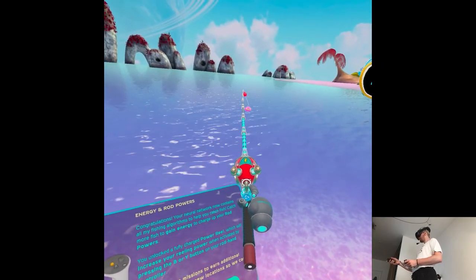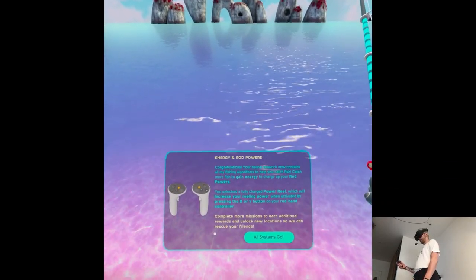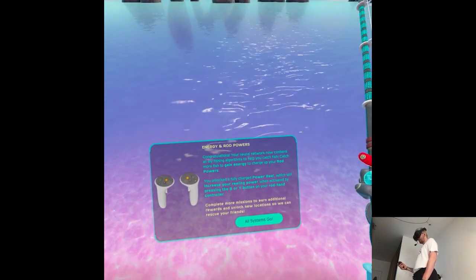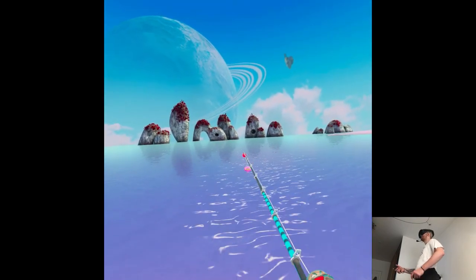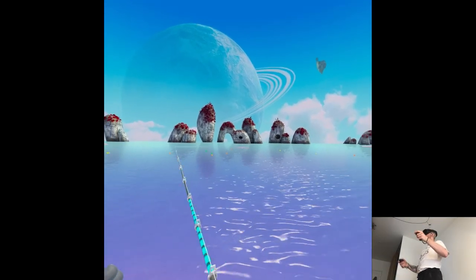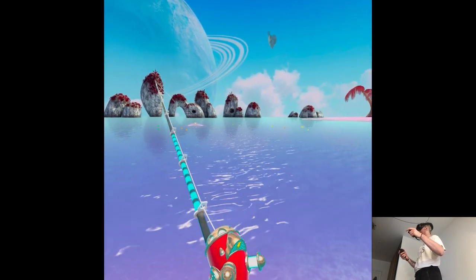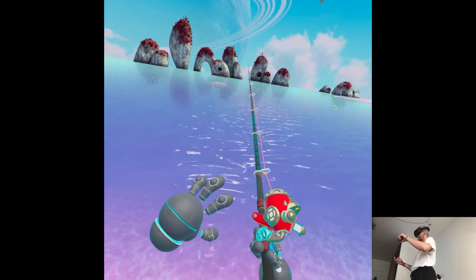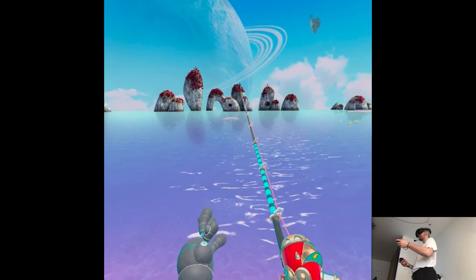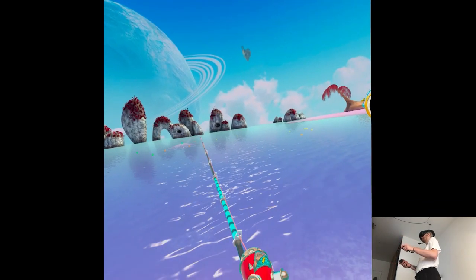Your neural network now contains all the fishing algorithms to help you catch fish. Catch more fish to gain energy to charge up your rod powers. You unlocked a fully charged power reel, which will increase your reeling power when activated by pressing the B or Y button on your rod hand controller. Complete more missions to earn additional rewards and unlock new locations — you can rescue your friends. So you just fish for upgrades, then progress and craft items. Like it's an arcade scenario, but it works very well.